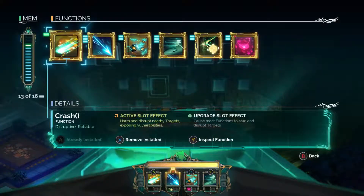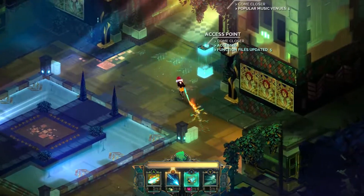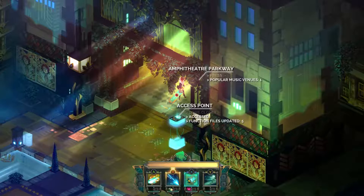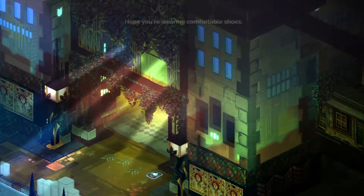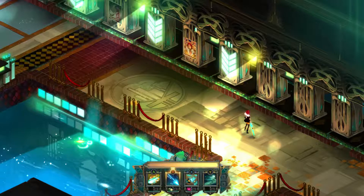Another access point — it gives us a lot of opportunities to switch around, which is kind of nice. Popular music venues: one. And here we are back in the theater. I think we're going to end the first episode here for now. So we'll continue this next time. Thanks for watching — if you liked the video, click like, it helps out a lot. And subscribe if you'd like to see more Transistor. See you soon.